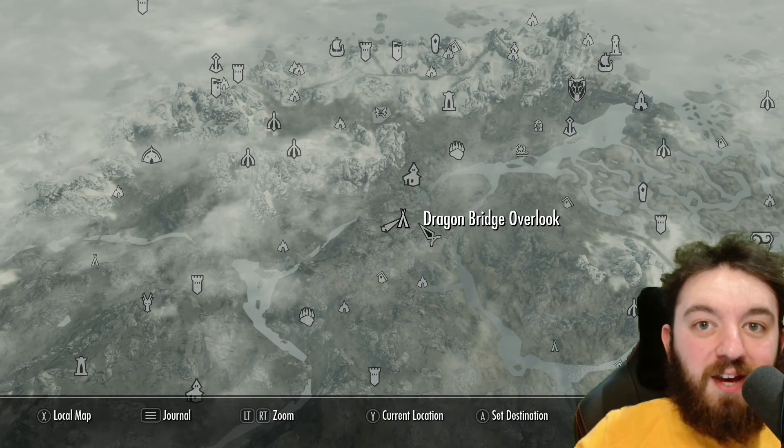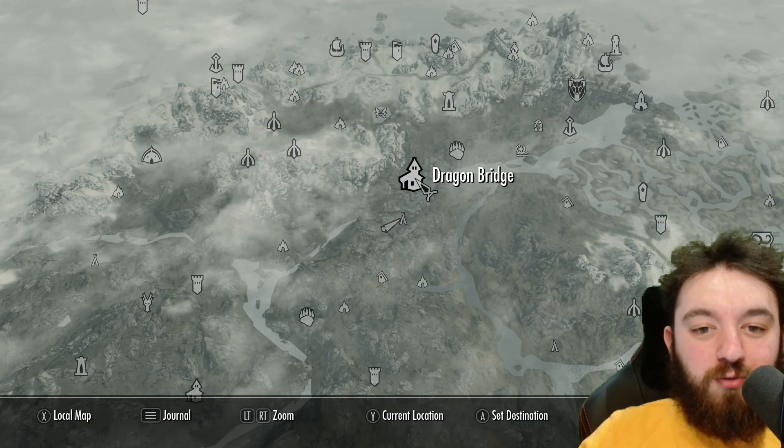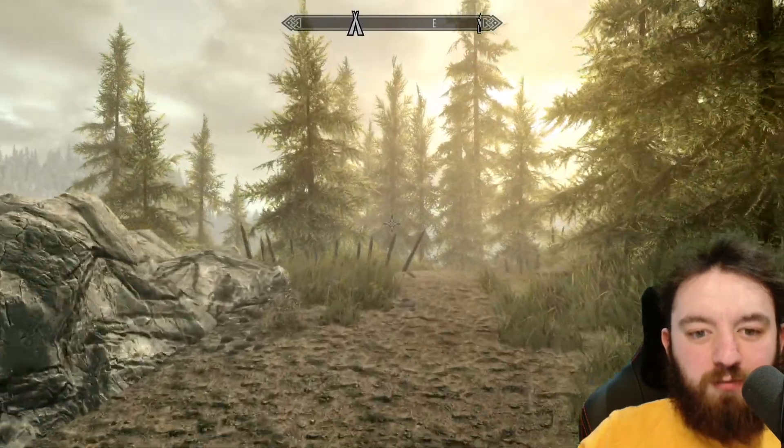Welcome everyone to Skyrim Explored. Today we'll be having a look at Dragon Bridge Overlook, ironically just south of Dragon Bridge itself and north of Cliffside Retreat. We'll see what items and enemies we can find here.